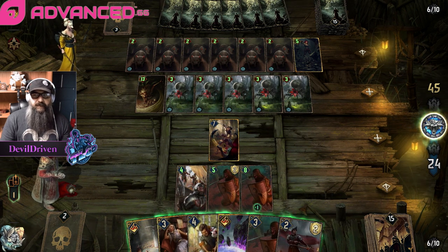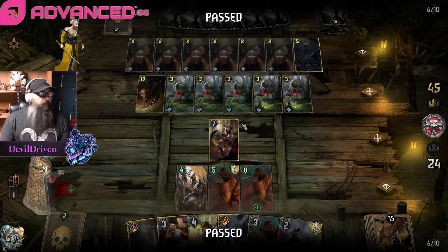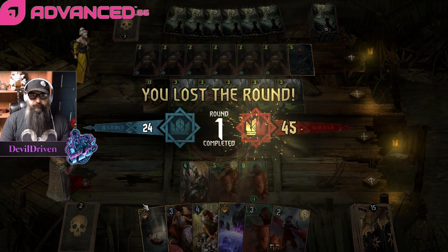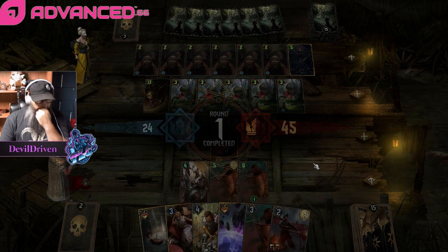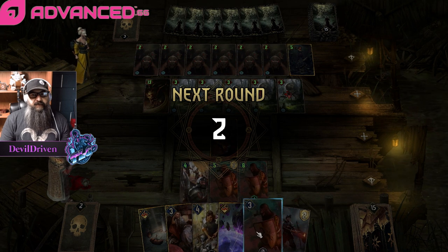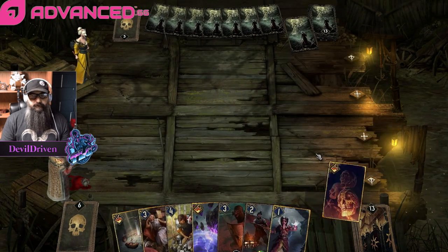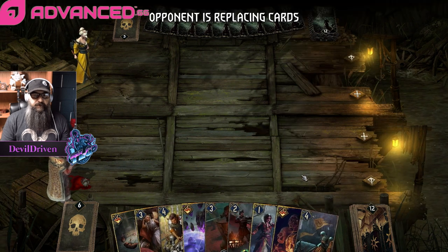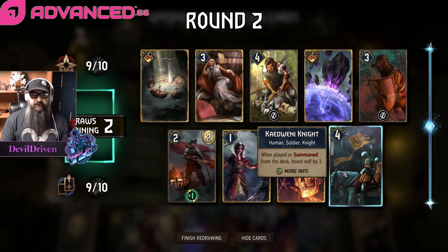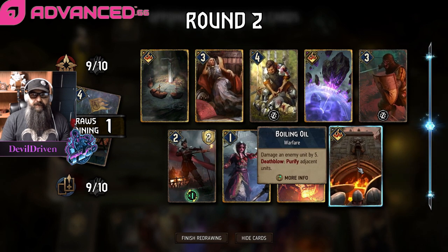We can't pass that in two cards anyways. Whole leader turn one. The problem is he's gonna get his stuff down before I can rock it. Curse of Corruption might be huge though - this card seriously needs to stop popping in my hand, and this is bricked if we pull Natalis.